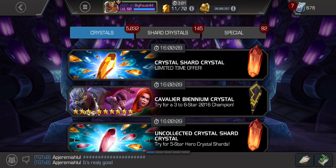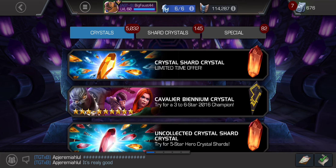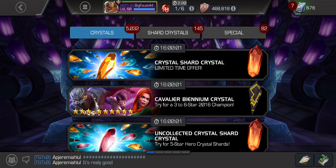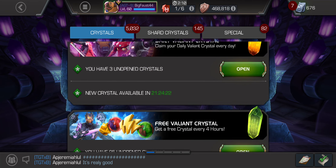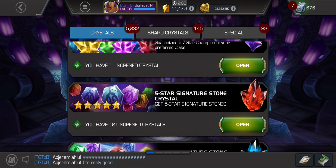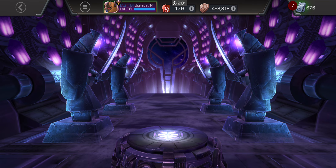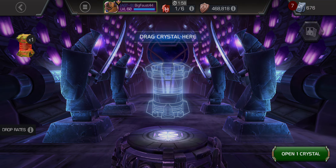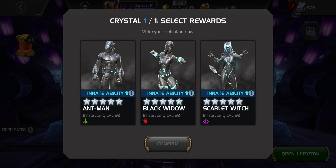I don't even know if I'm going to open the Titan, I have no idea what I'm going to do. I have one Titan Crystal. What do we open first? Class Crystal. Relics - let's do some relics. Relics are so fun, aren't they? Ant-Man, Scarlet Witch, Black Widow.